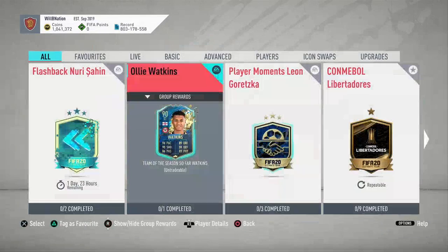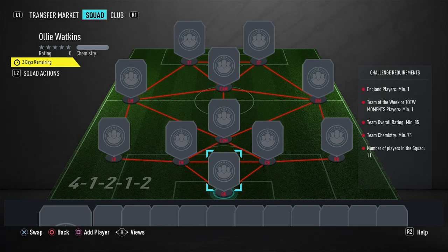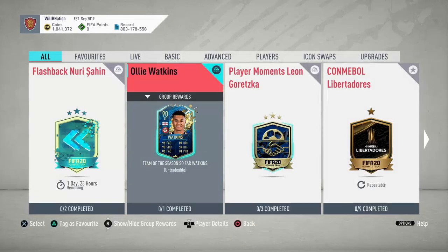In terms of what you need to do to complete the SBC, you require only one squad, which is nice to see. It requires an English player with a Team of the Week item, 85-rated with 75 chemistry. That's not too bad, but it's going to be one of those ones where the cost adds up.